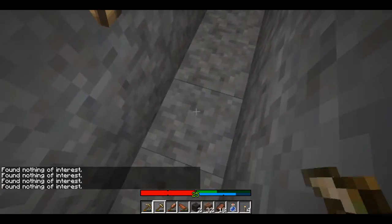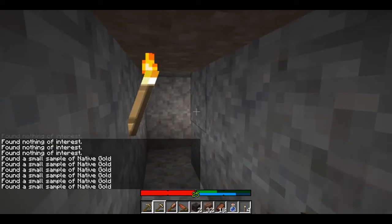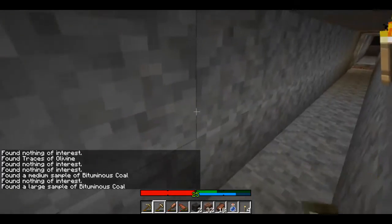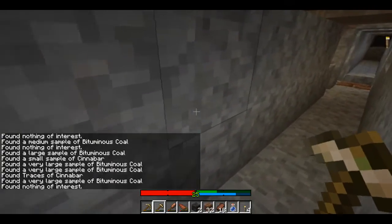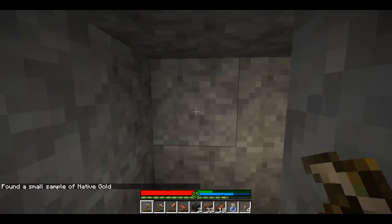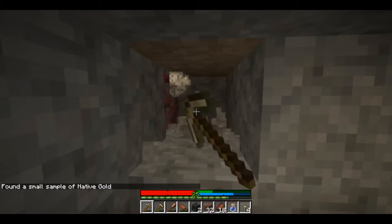It happens frequently. You finally find that vein that's going to get you to the next tier of metals. As you begin to find the ore, this happens. You get a hit on a giant mineral deposit, then another, and another, and another. You're pulling your hair out because no matter what technique you use, the interfering deposits prevent you from finding the metal.